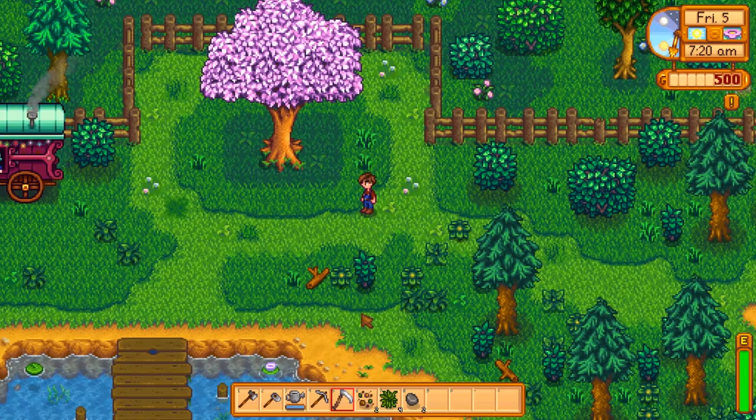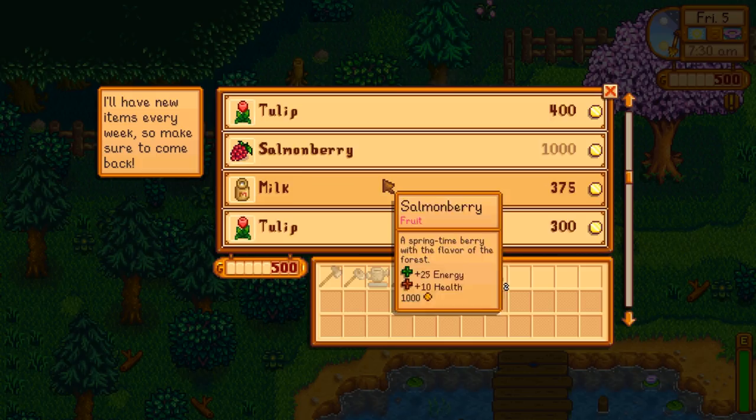There are two ways you can get coffee beans. One is from the dust sprites in the mine — they have a small chance of dropping it — and the traveling merchant who shows up Fridays and Sundays will often carry one. They are quite expensive, but this would be your first opportunity to get one, and there's one there for $2,500. We'll pretend I got this the real way, so there's my very first coffee bean.